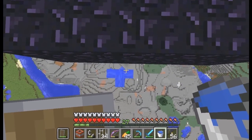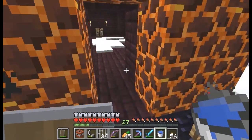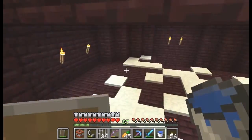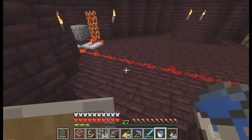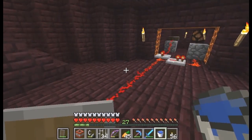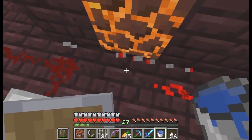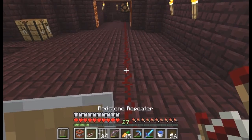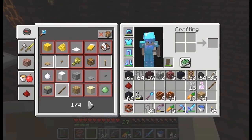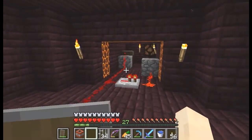I have magma blocks and nether brick blocks to place on the upper levels. That and I need to empty out. Yeah, made a mistake there. Thought it wouldn't travel far enough, although it was snowing at the time. Now it does.